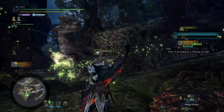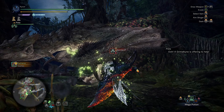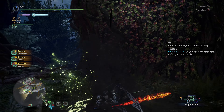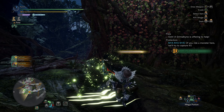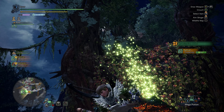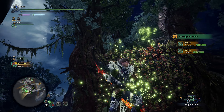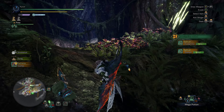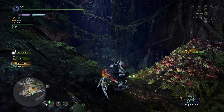One thing about Rathian is that if her and Rathalos are together, they will gang up on you. So that's something to be careful for. And she's up there now — she just happened to dodge my sword swing.